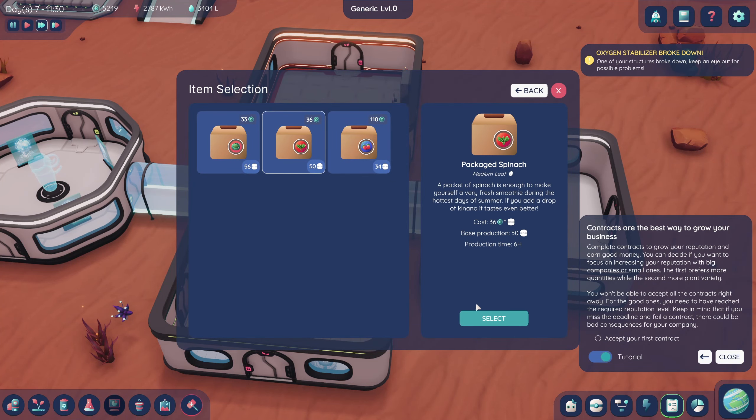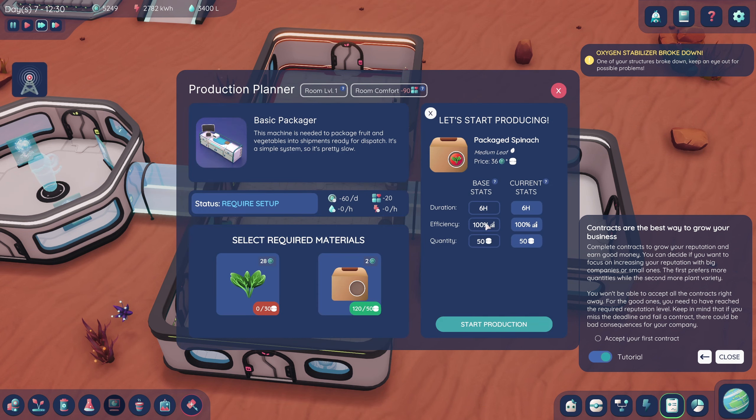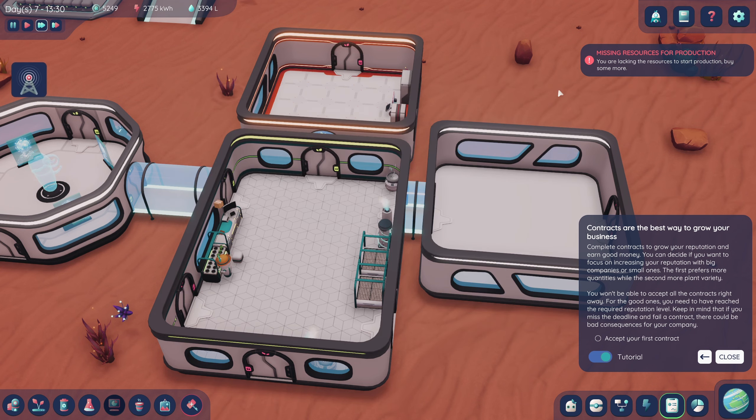Are we able to finally start packaging some stuff? We have not grown anything yet. It looks like this guy's harvesting our plants right now — look at him go. Do they take the plants, store them, and then have to bring them all the way back? I think they do — that's not the best. It makes more sense to keep our buildings closer to the storage area.